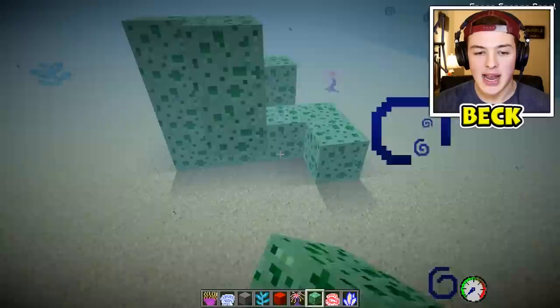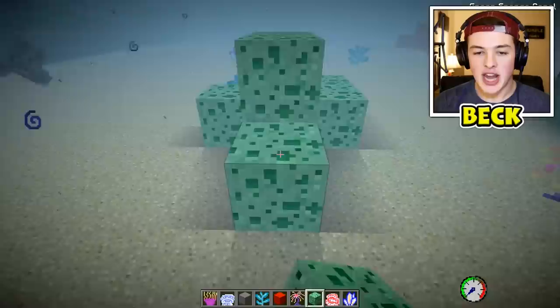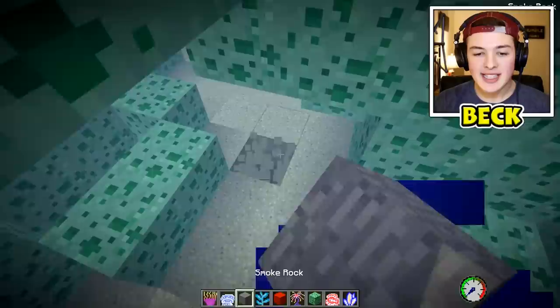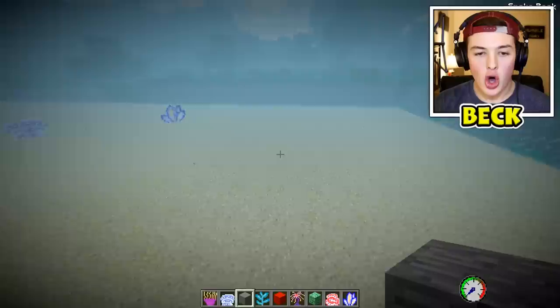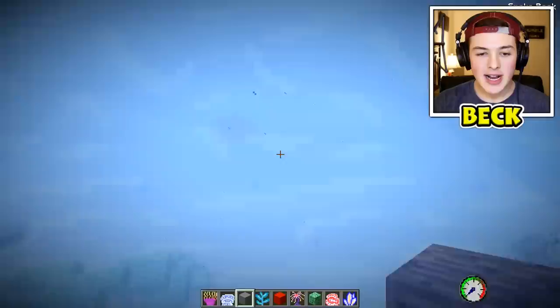That definitely looks good. For the green sponge, I want to make a giant block and create an overhang — almost like a little cave so the fishies can swim through it. There we go, that looks pretty cool. The last thing we can add is smoke rocks, which add little smoke particles. I could also make a little volcano scenario — oh my gosh, this looks awesome! We have some smoking rocks right here.